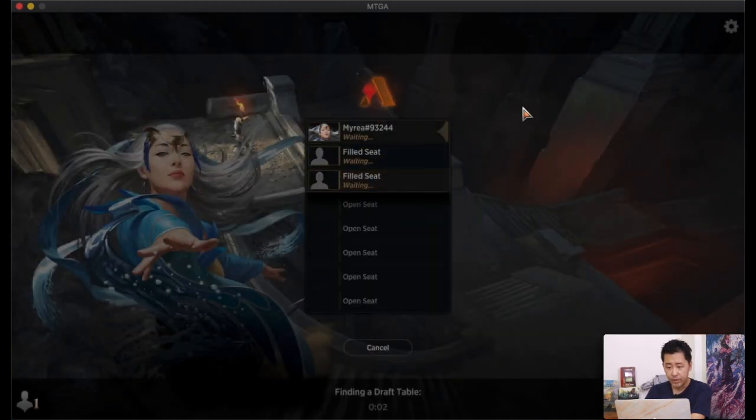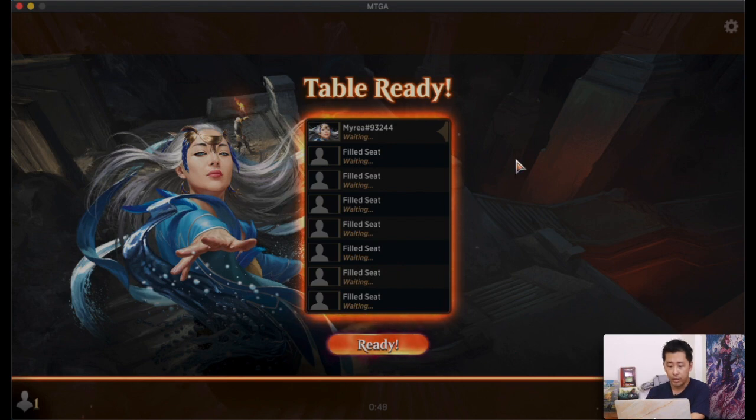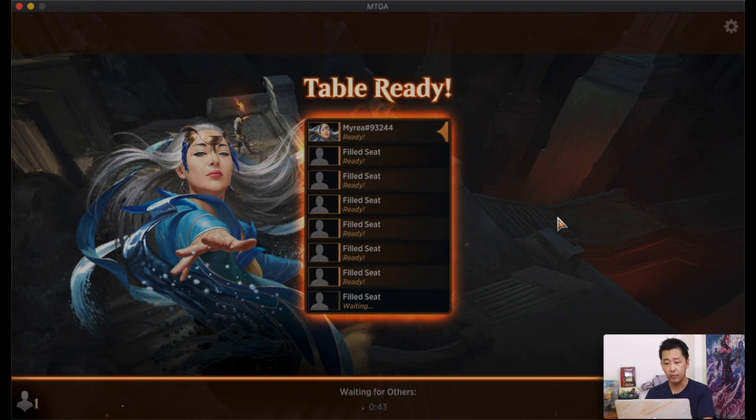Since this is on a timer, I'm not going to talk too much about all the cards — I'll just try and pick out a shortlist and why I want to pick them. I do have some ideas of where I want to go, but hopefully we get some good rares or mythics to help dictate our direction. The difference with Premiere Draft is that you can see what colors players are passing to you.